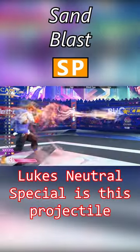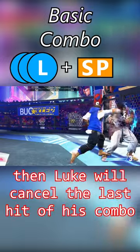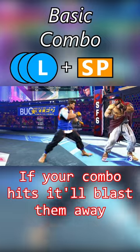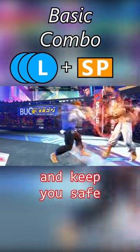Luke's neutral special is this projectile called Sandblast. If you press light, light, light, special, then Luke will cancel the last hit of his combo into Sandblast. If your combo hits, it'll blast them away and you can keep peppering them with projectiles, but if they block, it'll push them away and keep you safe.